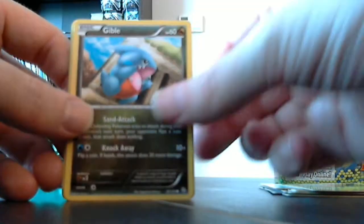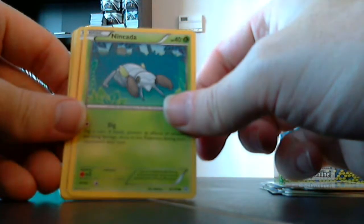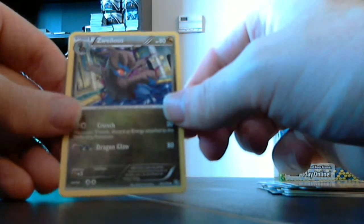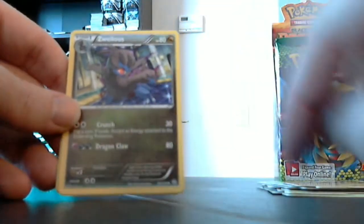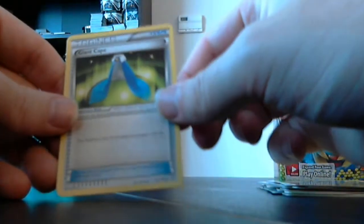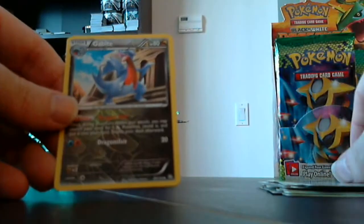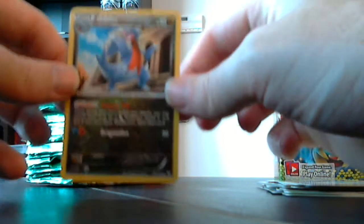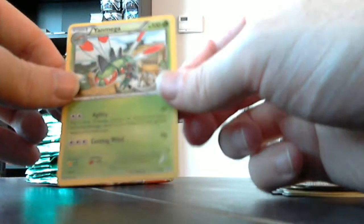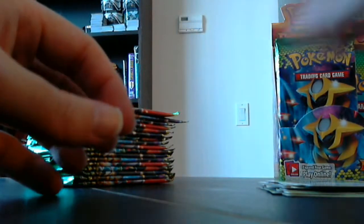Wormple, Gible, Roselia again, Slakoth, Nincada, Zwelious, Swellius. I like the background on some of these — it looks a little neater on the dragon type. There's a Giant Cape item card — Pokemon attached gets plus 20 hit points. Gabite, another nice dragon background. And our rare is Yanmega, which is just plain, not holographic.